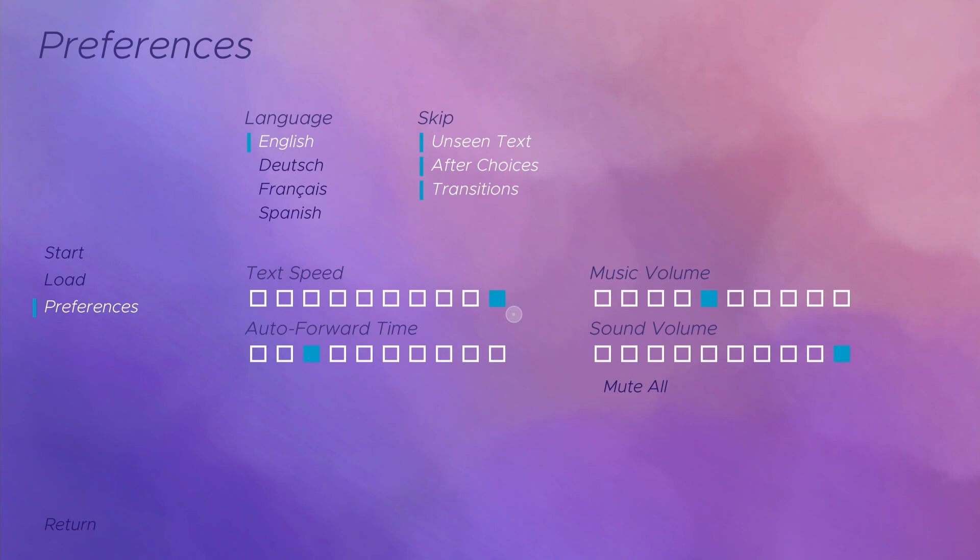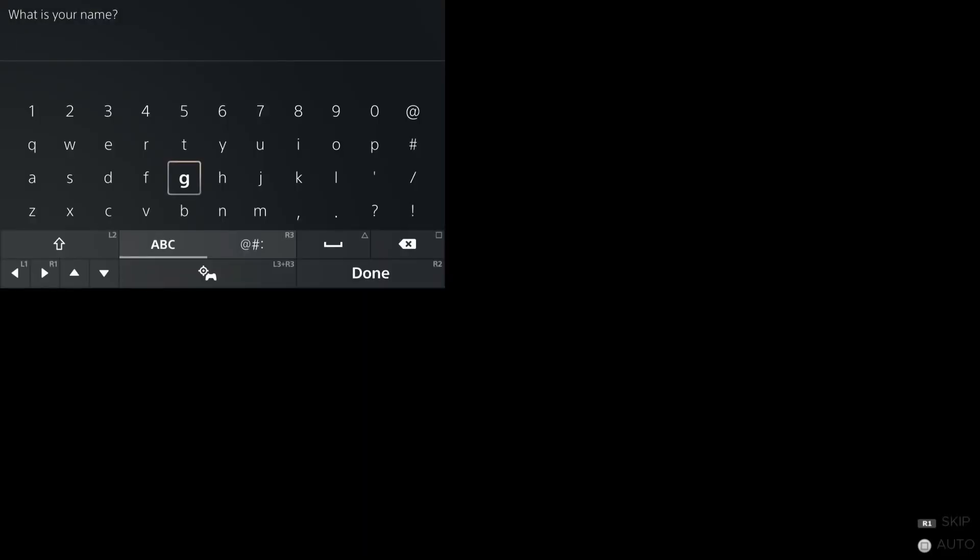Click on Start to your left to start a new game. You can skip text by pressing the R1 button. First, you need to enter a name, so choose any name and start the game.